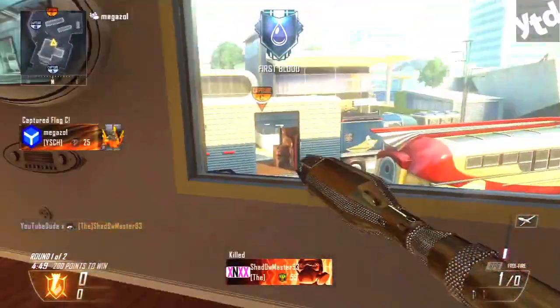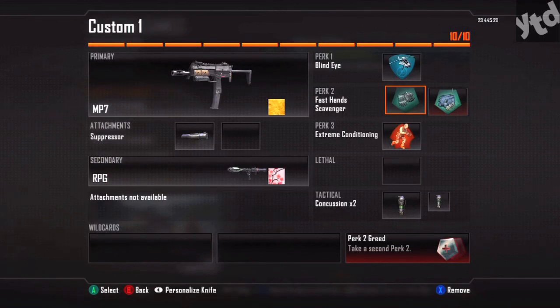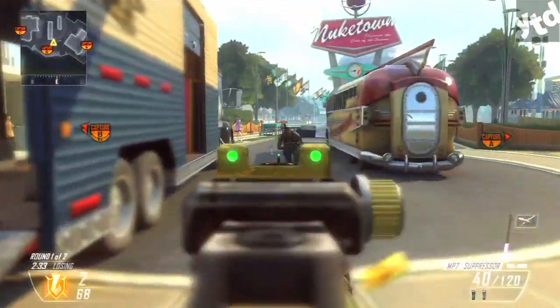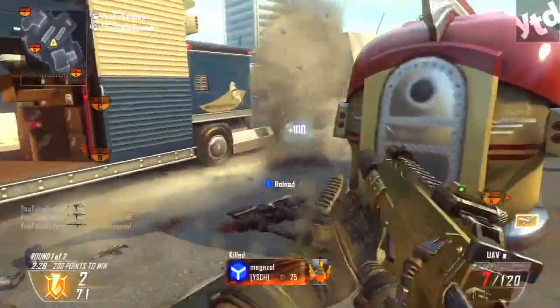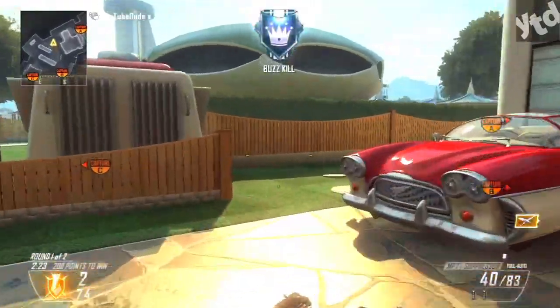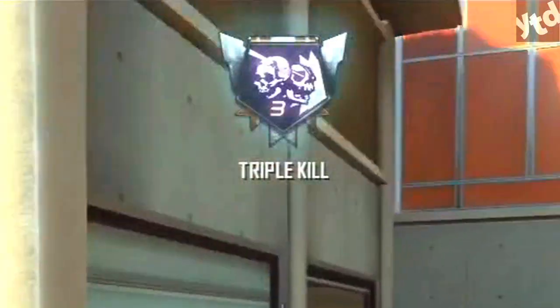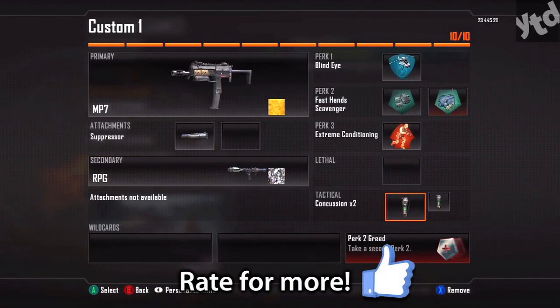Ronin: get five double kill medals using the RPG. Just like the SMAW, use the same trick — I highly recommend Fast Hands. Get two kills with your weapon, swap over to the RPG, and hopefully there's someone around. Boom, that counts as a double or triple kill. When you move on to Skull you need one triple kill, so just get two gun kills, swap over, and that's it. That pretty much wraps it up guys — if this helped you out please leave a thumbs up, I'd really appreciate it.